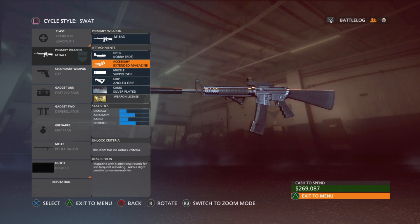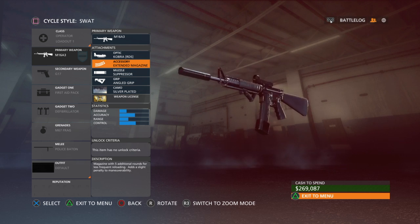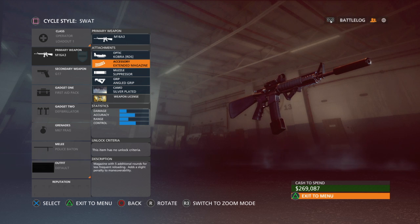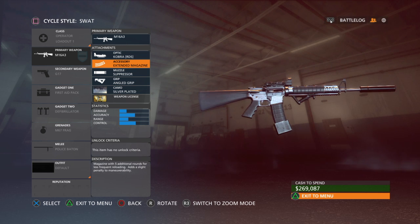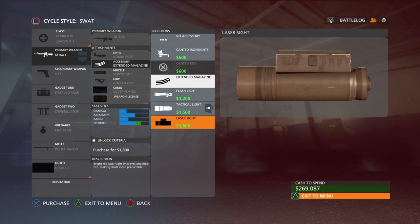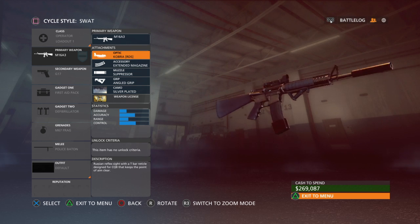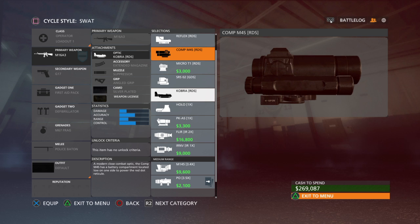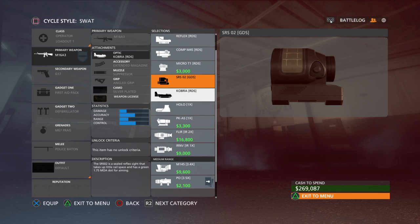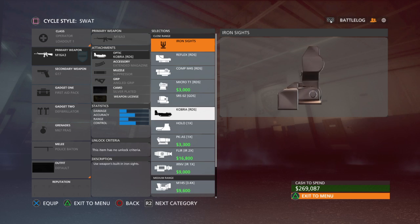For the operator on the police side, I like to use the M16 — as you can see I have it silver and working towards gold. I like to use a suppressor on it because people don't really know where you're at. Extended mags is a must. You don't really need a grip because you're never firing from the hip with an M16. Whatever sight you prefer — I've used red dot, holographic, green dot, ACOG — just whatever range you like to play at.